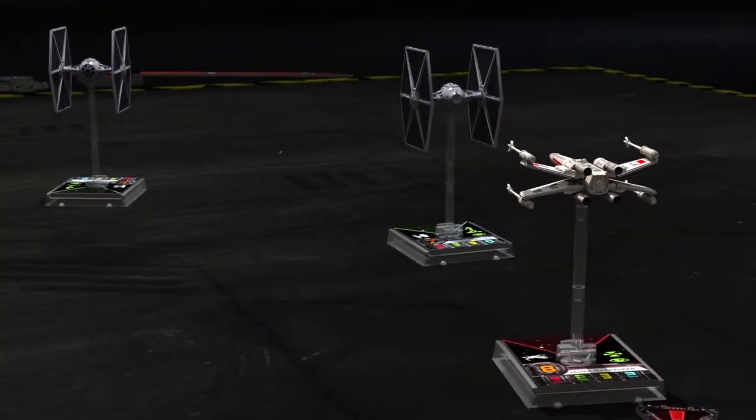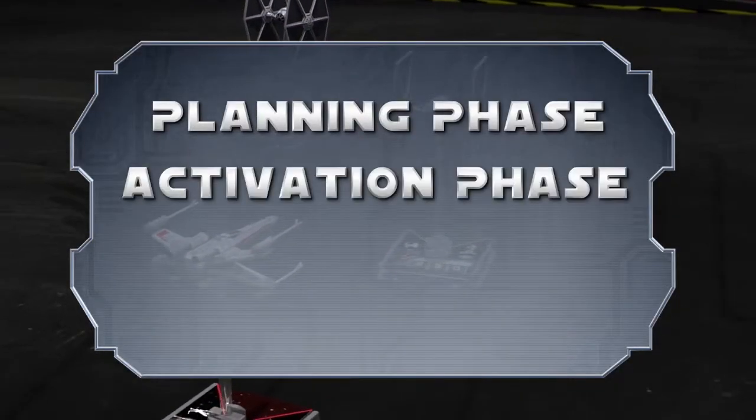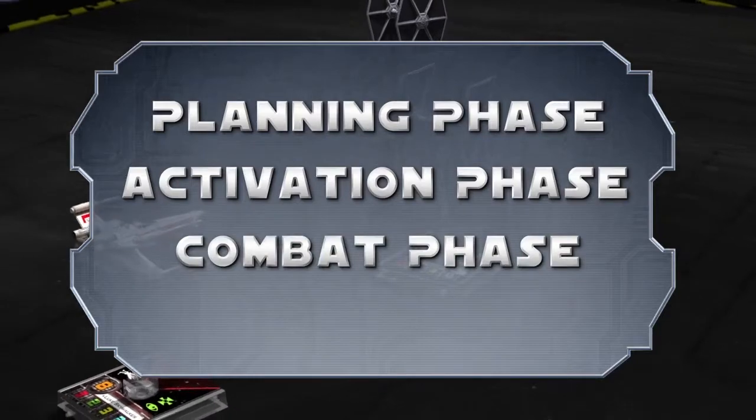X-Wing is played over a series of rounds, each consisting of four phases: the Planning Phase, Activation Phase, Combat Phase, and End Phase.